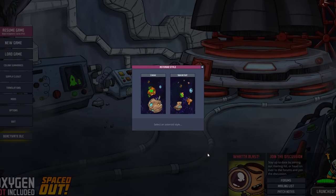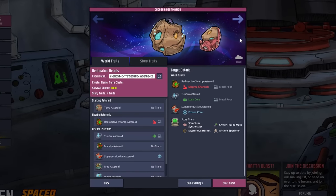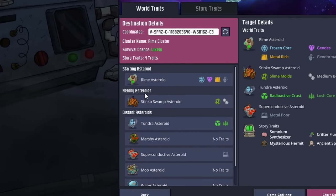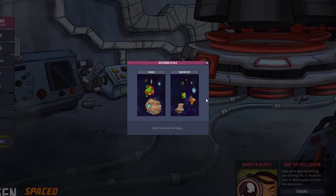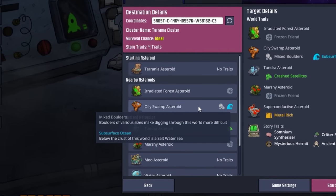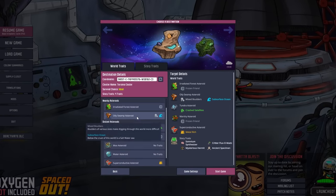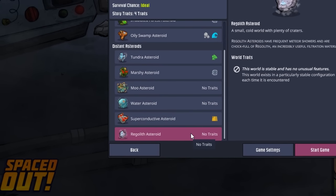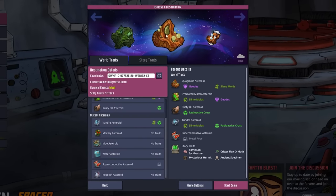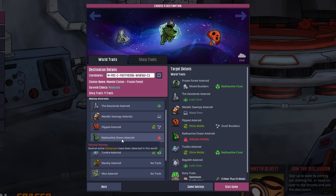Specifically for the DLC, they added a variety of meteor showers to different asteroids — less intense and less frequent than the base game. The classic style start asteroid and its followings can have ice, copper, or oxalite meteor showers. The classic style nearby asteroids can have gold and iron meteor showers. For spaced out style asteroids, the nearby world without a teleporter has oxalite showers, and the one with a teleporter has copper, ice, and slimy showers. The regolith asteroid has regular, ice, and iron meteor showers.